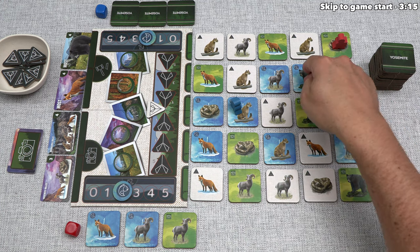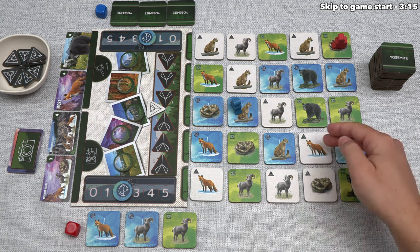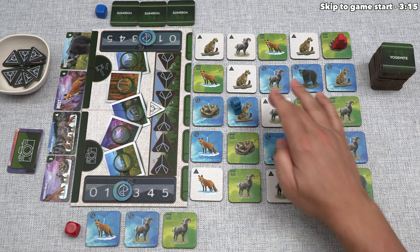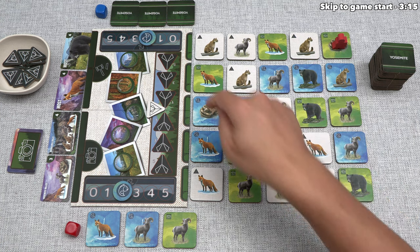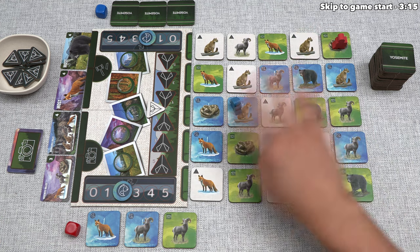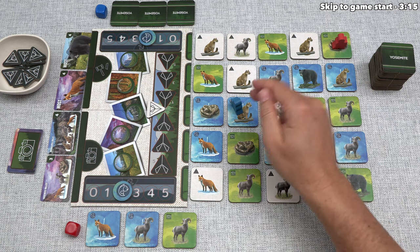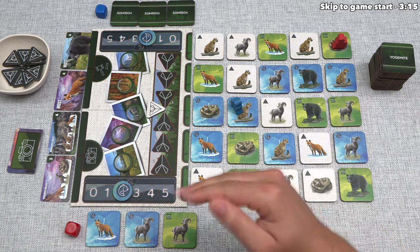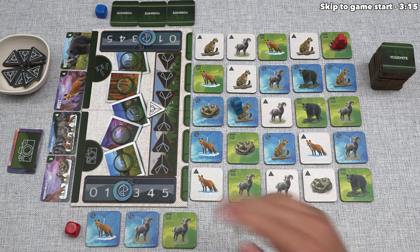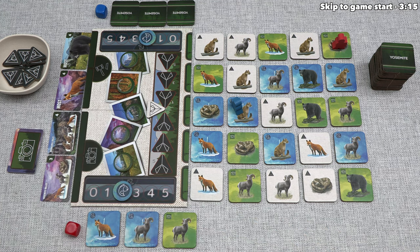For example, the cougar lets you leap to the edge on one of the lines from where you are. You also have the black bears, which move you two spaces and also move your opponent. The foxes are crafty and flexible, the rams let you run in a straight line, and the rattlesnakes let you reach out and bite your opponent, causing them to flee to a new area. Once you activate the movement ability of the tile you were just on, you remove that tile and put it in front of you, then use those tiles to take photos — our main priority for the game.